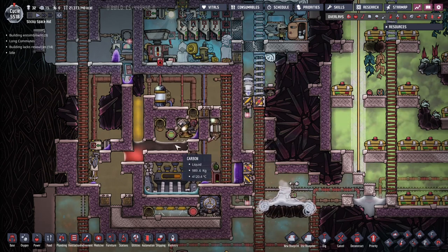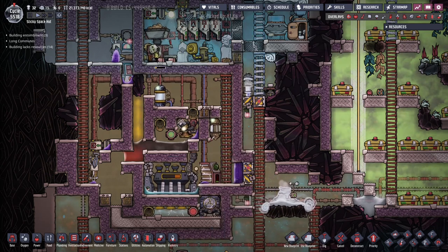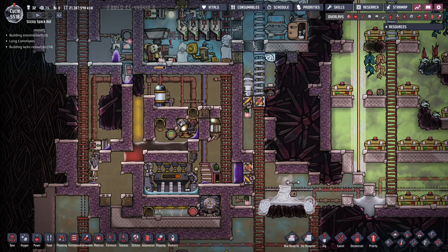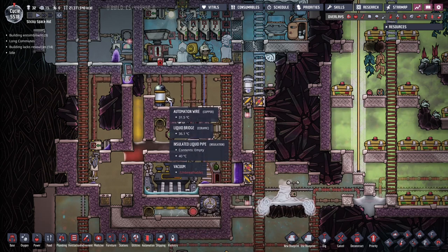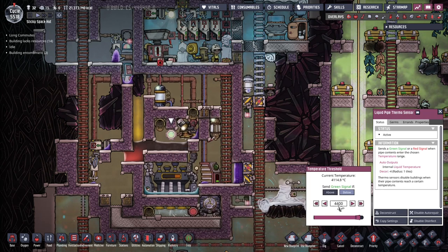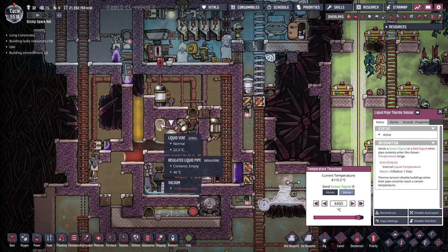It looks pretty unassuming, until you look right here. What you're looking at is molten carbon at a temperature of over 4,000 degrees Celsius — and I'll be using Celsius just to keep things simple. Production of molten carbon warrants a video of its own, so I'll post a link in the description below. But in this video, we'll go over all the mechanics that this machine uses. It uses a high-temperature working fluid, namely molten carbon. This gets pumped around by this contactless pump, and then gets reheated by the metal refinery. The input into the refinery is controlled by this liquid shutoff, which in turn is controlled by this temperature sensor set at a maximum cap of 4,400 degrees Celsius. And if it's above this, the liquid carbon will just get dumped out of this vent and recirculate.